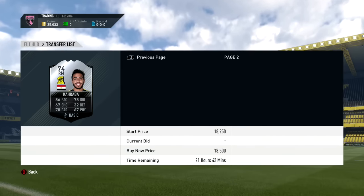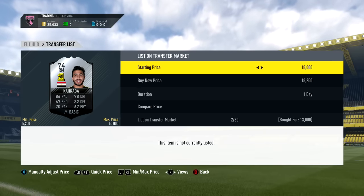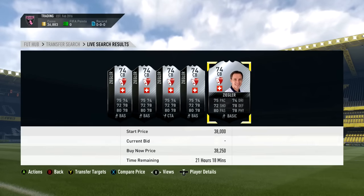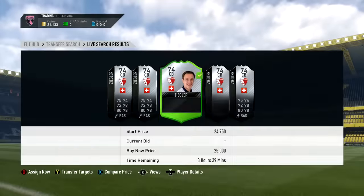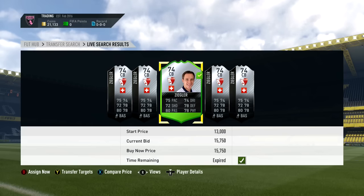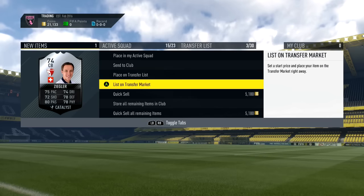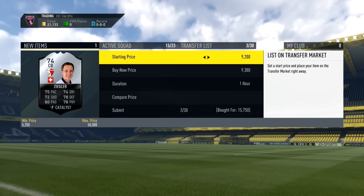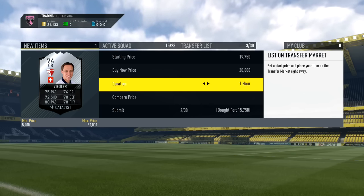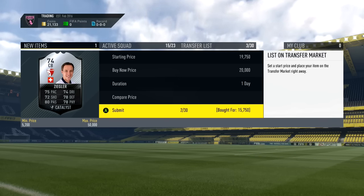We also get a Caraba right here — really nice card for a silver player, currently going for around 18k. I got this card for 13,000 and listed him just under 17k — about 3k profit after tax. Finally, we pick up a Ziegler in the 59th minute. He was going for about 5k less than his normal price. I list him for around 20,000 coins. I actually did a video on this recently, so you may have seen me pick him up there.